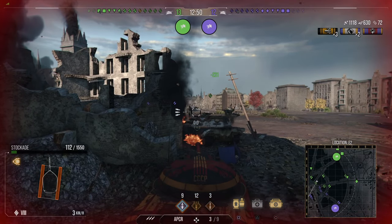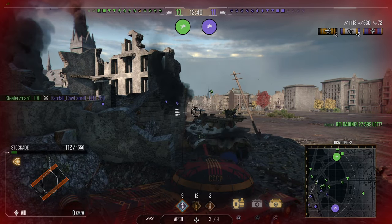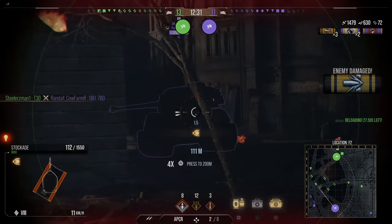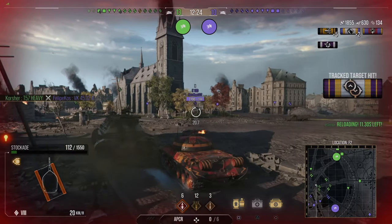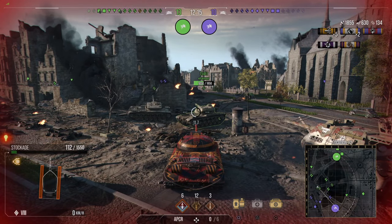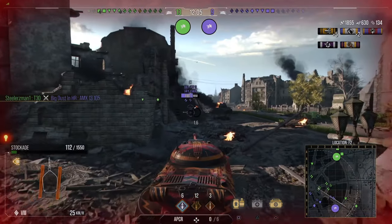Remember, I am an auto loader in a bottom-tier matchup, so play it like an auto loader should be played: fall back around the corner while reloading, and when you're loaded, pop around the corner and put three shots into them. Basically, how I'm going to play the rest of this match is let my tier 10s take the shots, then pop around the corner when the enemy is reloading or distracted. I'm down to 112 HP so I need to watch my positioning and try not to get myself killed.